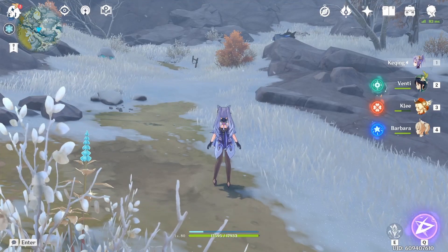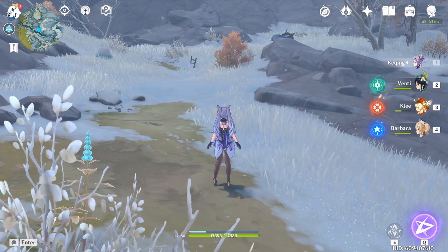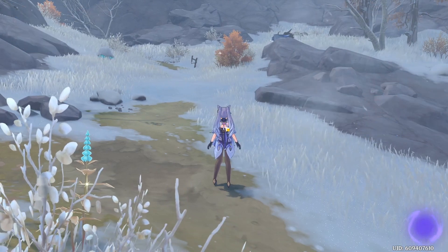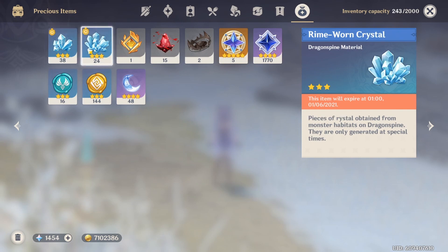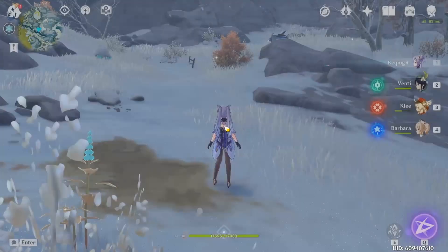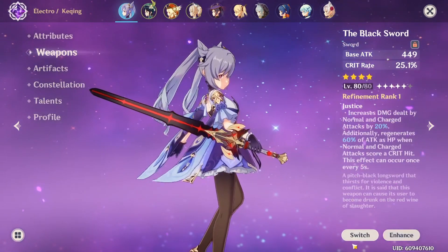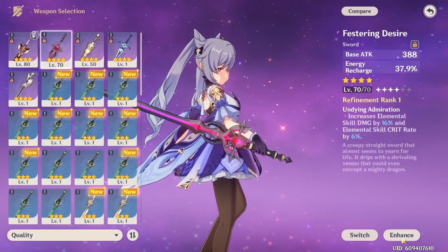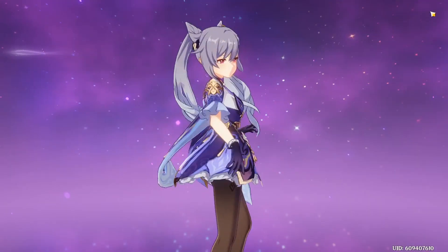Hello everybody, so today we're going to talk about how and where to find Rime Worm Crystals. Those are part of the new event — Rime Worm Fragments and Rime Worm Crystals. You will need both of them because they are used for the new weapon, the Festering Desire, which is part of the new event.